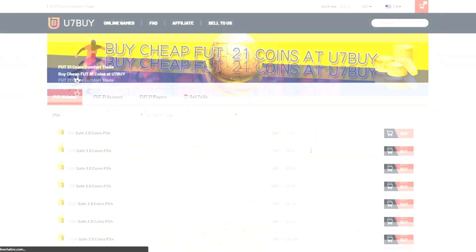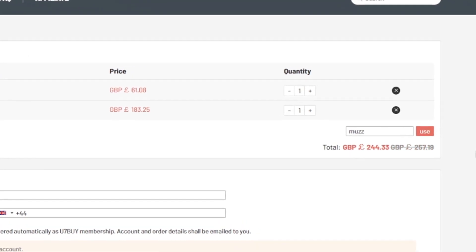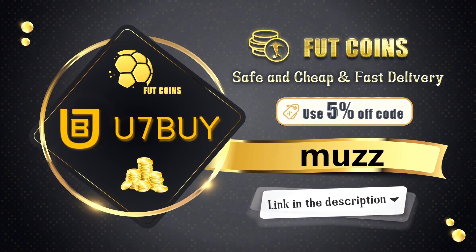If you guys are looking for any cheap and reliable FUT 21 coins, make sure to head over to useofandbuy.com. They sell the cheapest coins and also sell players off their website. Make sure to use code muz for five percent off at checkout - link in the description.